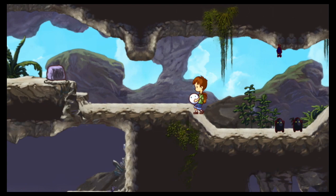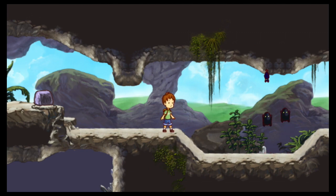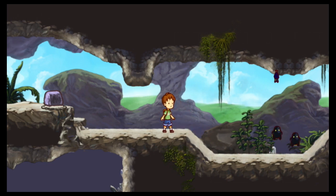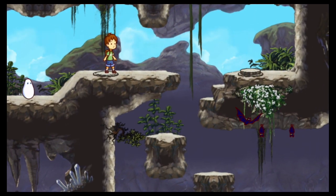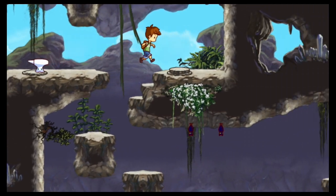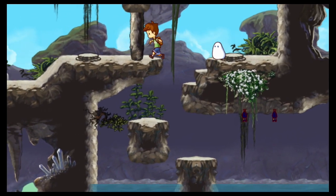Now we gotta try to kill these enemies here — and I missed. Man, I thought I could have killed him like that, but missed again. Okay, after a couple of tries I finally got them — I can't believe how long it took. Now we use the weight bean to press the switch. Come on blob, let's get over here.